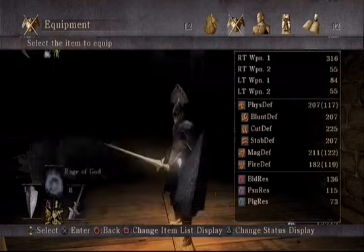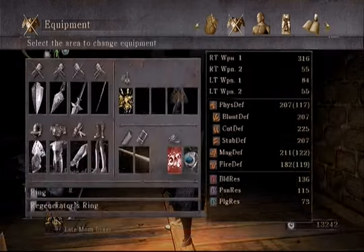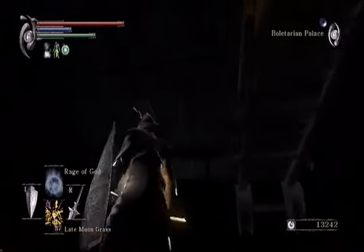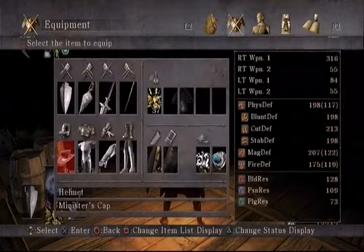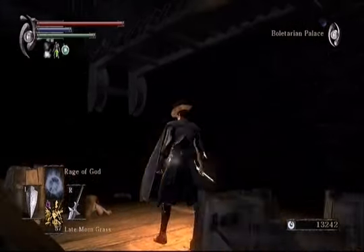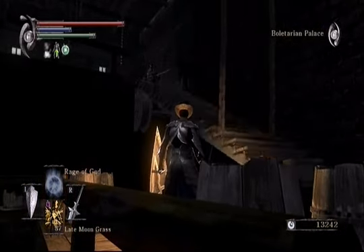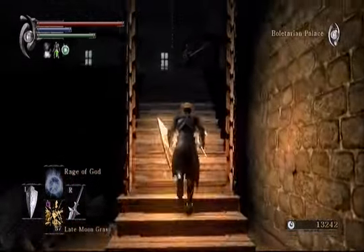Those are the rings that we just got — not terribly useful for us. Right there, there's kind of an interesting mechanism in the wall. It looks like it pivots, and to activate it you have to wear the Minister's cap. You hear a little laugh from the Minister that's up there, thinking you're another Minister.